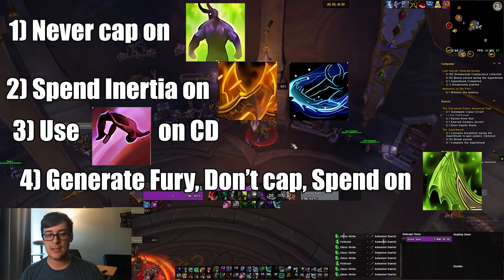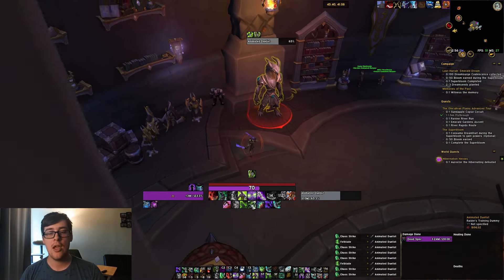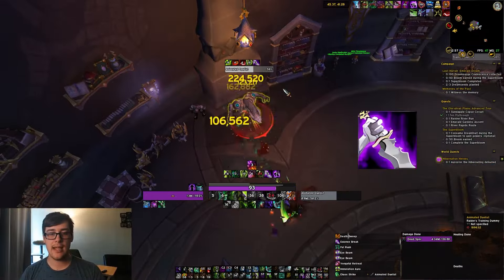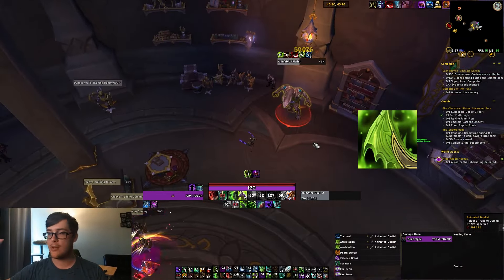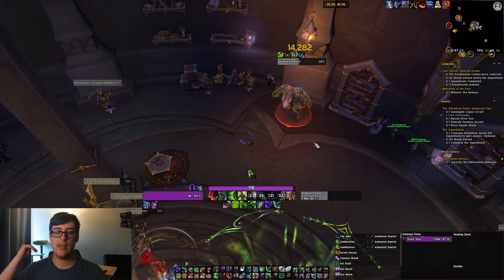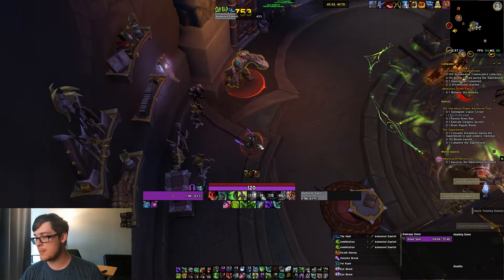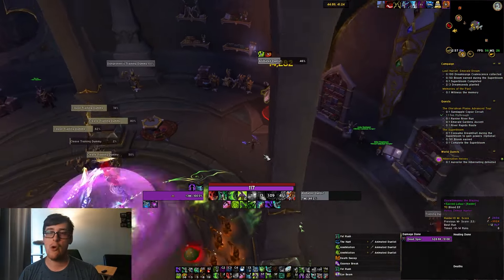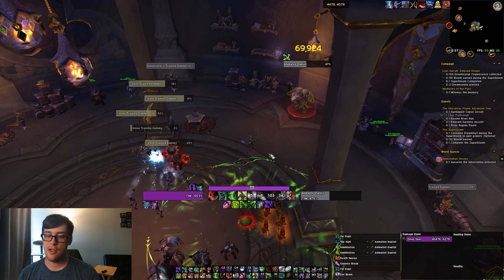Whenever Eye Beam and Essence Break are back up, go back into your Essence Break window: use Immolation Aura, Backflip and Eye Beam at the same time, Fel Rush in, Essence Break, Death Sweep, and then two Annihilations. Otherwise, follow the priority system — never cap Immolation Auras, use the Hunt, use Blade Dance and Death Sweep, use Annihilation, use Fury Generators, and then Chaos Strike. It's not too complex. The hardest part is dealing with movement — knowing where you are at all times and how far your Fel Rush is going to go. That's your basic rotation for Havoc in the pre-patch.